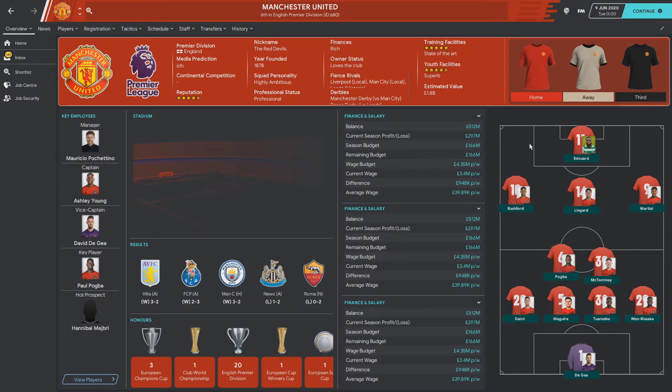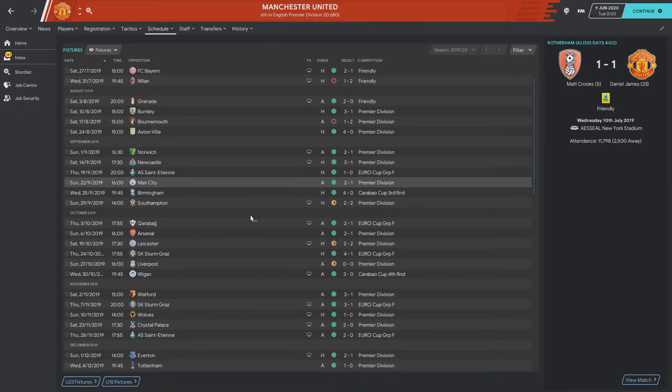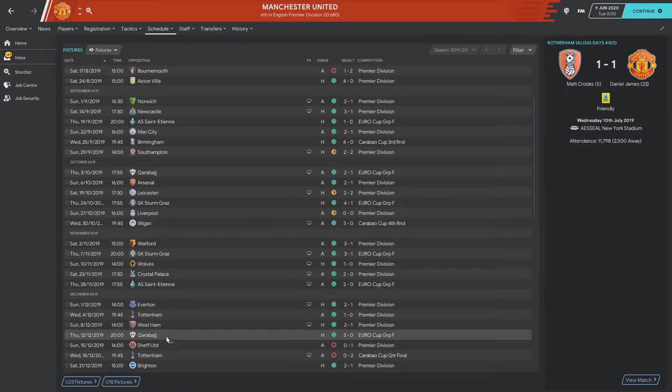Looking at Pochettino's starting eleven, he mainly used throughout the season a new striker brought in from Celtic with 12 goals and 4 assists in 23 appearances, Rashford on the left, Lingard, and Martial on the right. Looking at the schedule, they started with a 3-1 win over Burnley, then lost 2-1 to Bournemouth and 4-0 to Aston Villa, but then went on quite a long unbeaten run that lasted all the way to December.